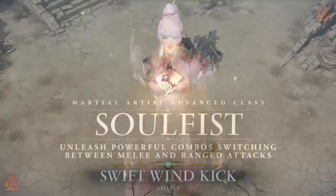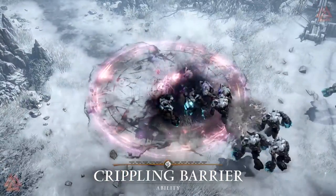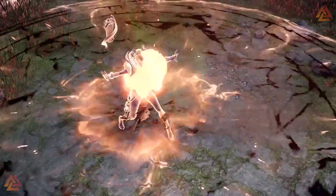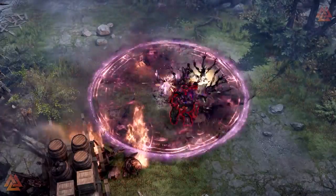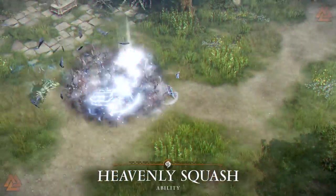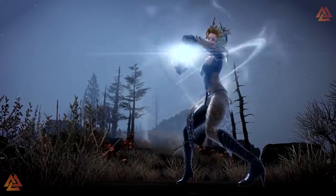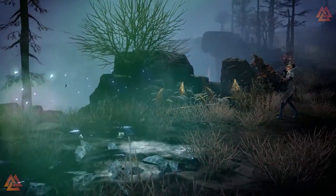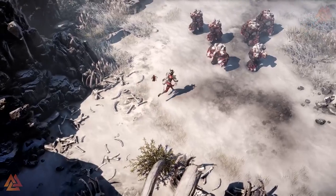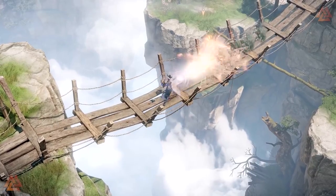Then we have the Soulfist, who weaves together melee and ranged attacks for insane combos that will completely shut down enemies. They channel something called Adamance, which improves skills to make them more effective. This is my favorite of all the Martial Artist classes — it's incredibly fun to zip in on close-ranged enemies for a flurry of attacks, then leap out and unleash a big ranged attack to clean up whoever's left.